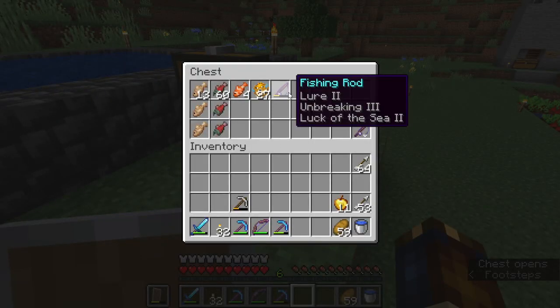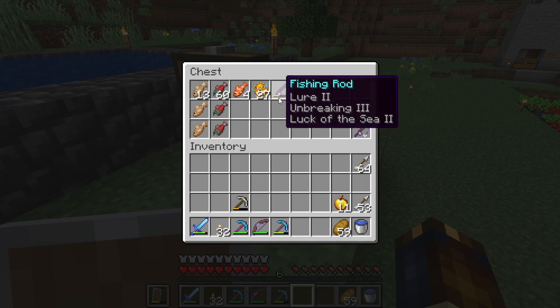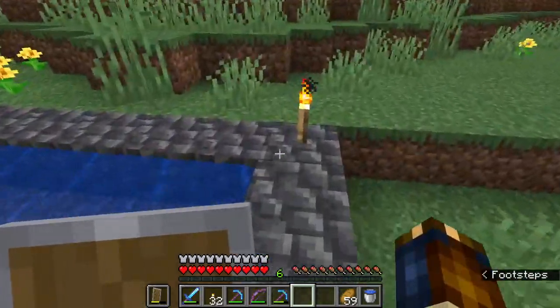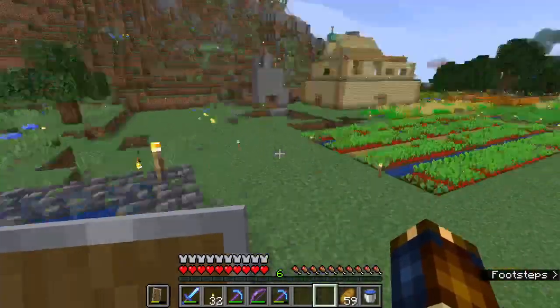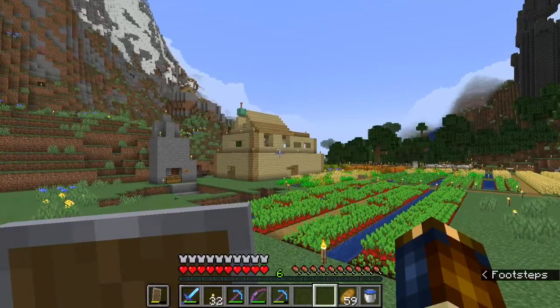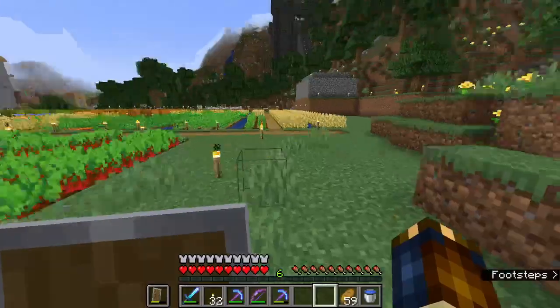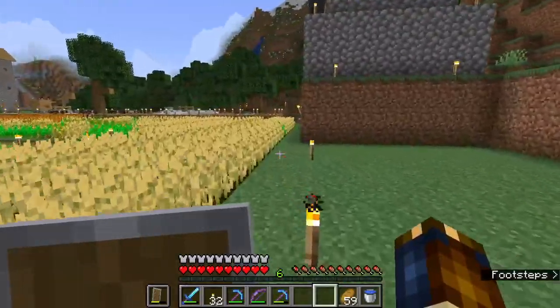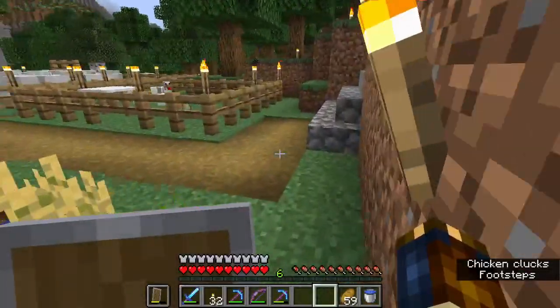The fishing rods have Mending 3 on one and Lure 2, Unbreaking 3, and Luck of the Sea 2 on another — pretty good. Not sure what Rob is fishing for beyond fish. He must have made a Fletcher at the village, which is how we have all those arrows. Also, we have a ton of flint — all our gravel has been converted, probably via villager trades.